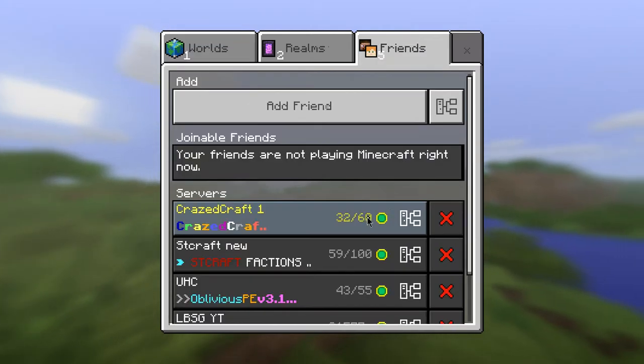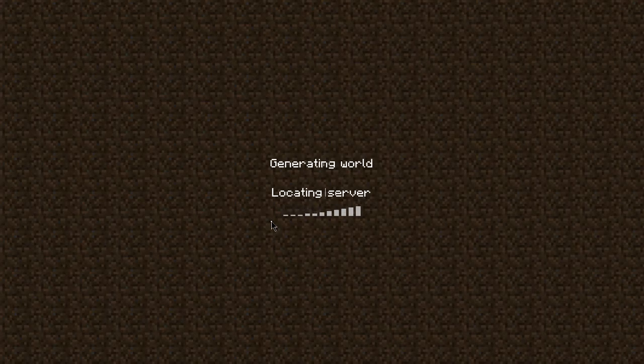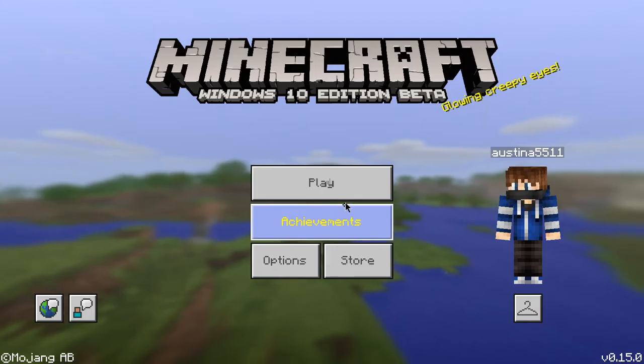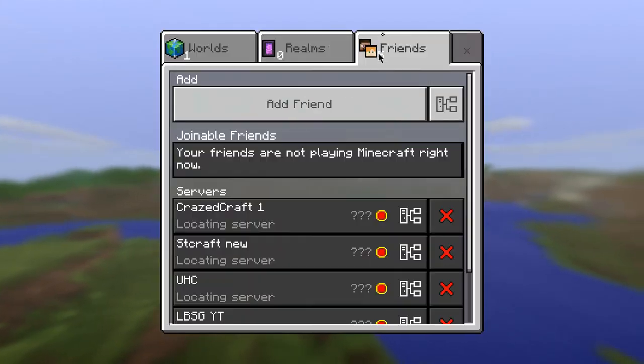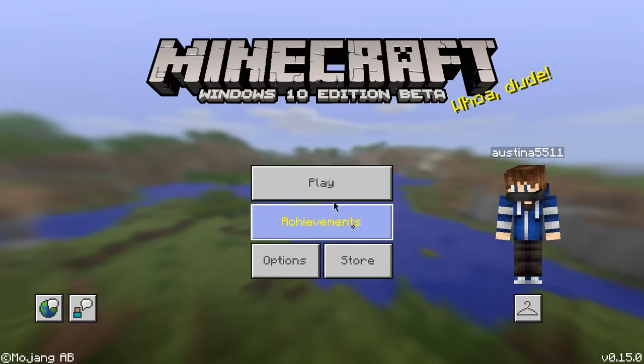The first server is CrazedCraft. Mainly what you want to do is join. If you haven't already registered yet, you want to type in a password that you want. Then it will ask you to type it in again, and you type it in again. I've already logged in, so once I get into the server, I'll pause the video and skip through to my password.